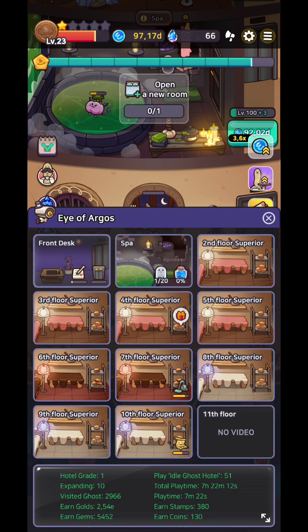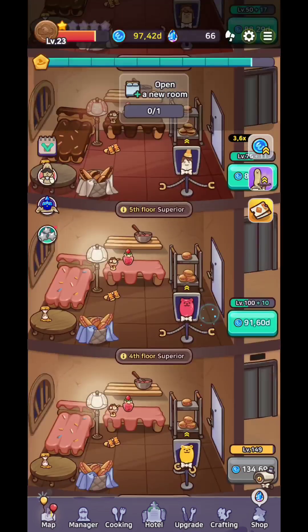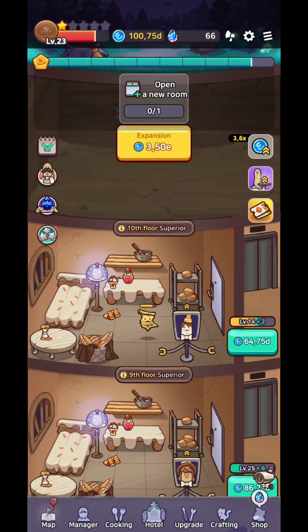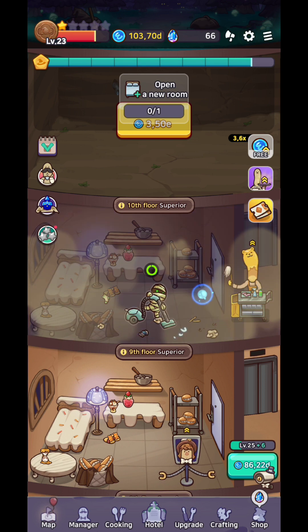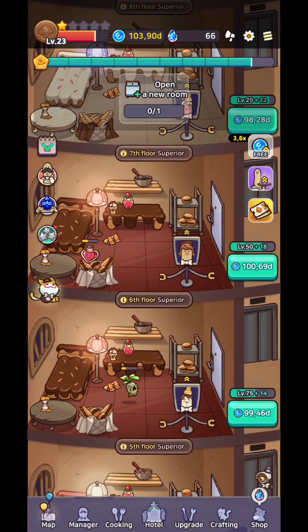If you click on your customers they will go back. There's the Eye of Argos camera — you can see who left you gifts or tips. Click it and it will take you to that floor automatically so you can collect the tip your ghost left. Try to upgrade as much as you can, and don't forget about cleaners. Clicking on a room being cleaned will hurry the process — it's a clicker game, and that helps complete quests faster.